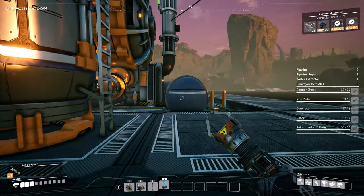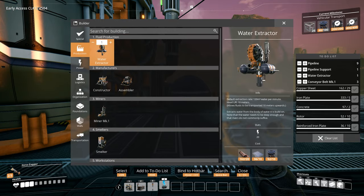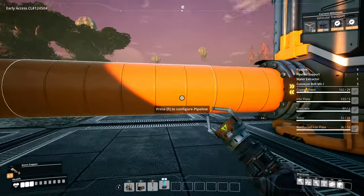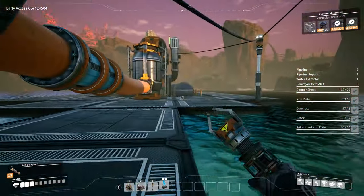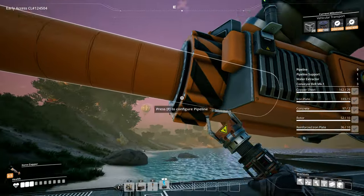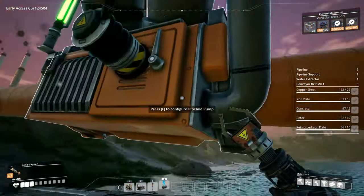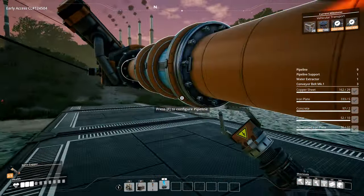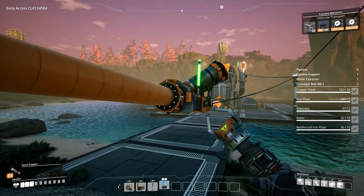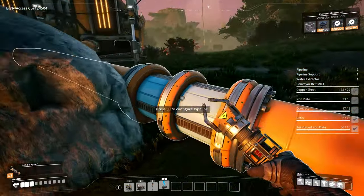The way it works is: this water extractor has 10 meters of lift. It's not additive, so it's not 10 meters plus another 30 from a pump — the pump overrides it. So I'll have 10 meters of lift until this pump, and then this pump has 20 meters of lift starting here. So ideally, if the extractor has 10 meters of lift, you want the pump to start around 9 meters in, so it takes over and gives another 20 meters beyond that. You can't just stack 20 water pumps and have it all add up.